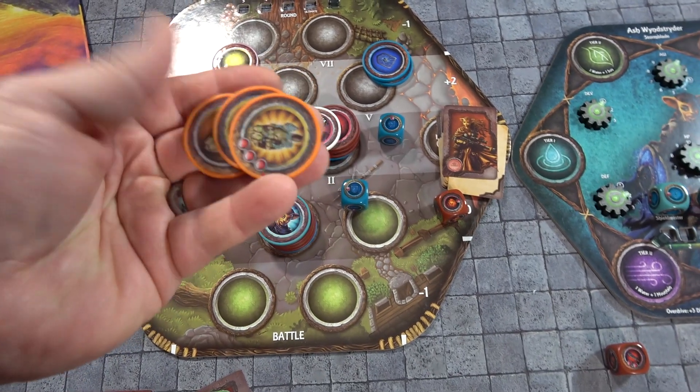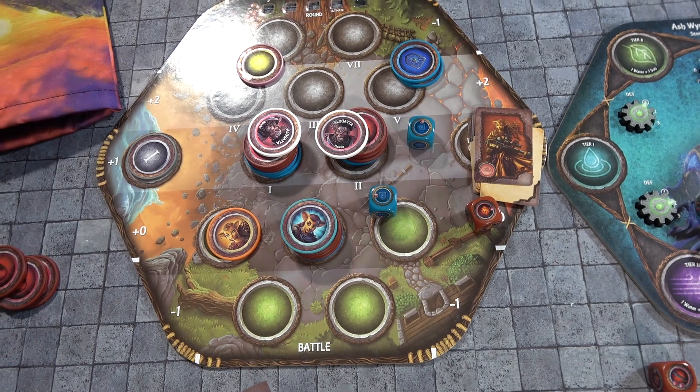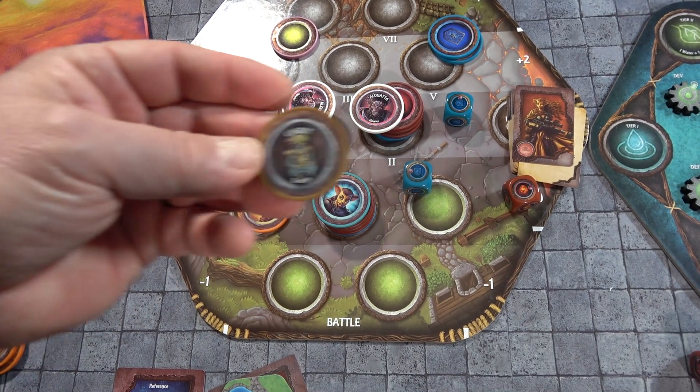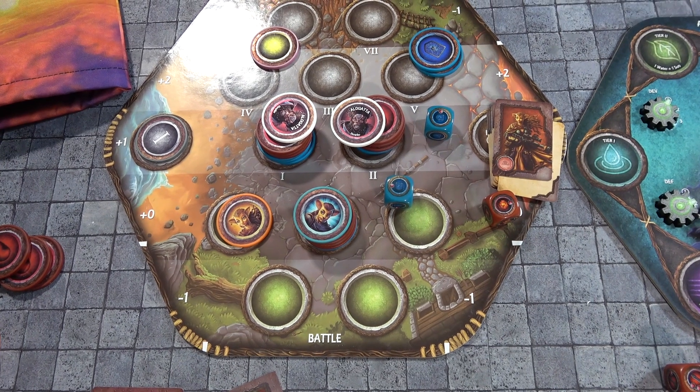When the enemy attacks, a card is turned over to decide which hero takes the hit. That's battle on this board, but the board is used for much more — including Cog Bots, which are interesting little fellows. There are all kinds of different cogs, and they play quite a bit of a role in the dexterity side of this game.